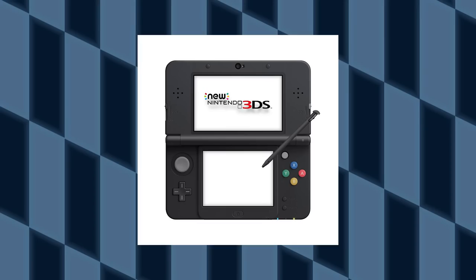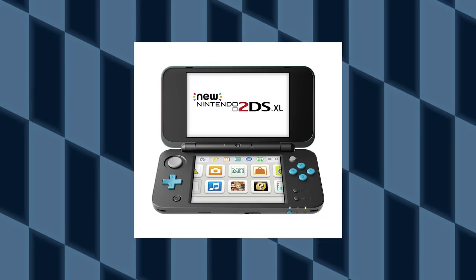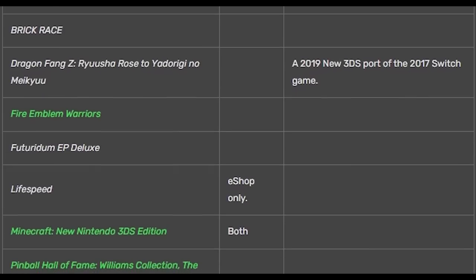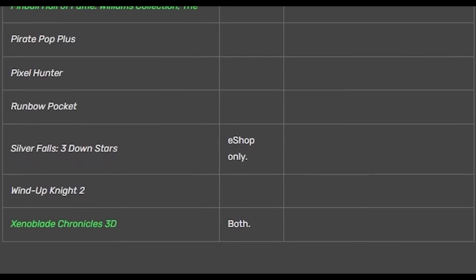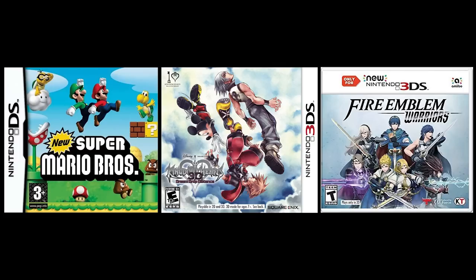The new 3DS — possibly the last DS that'll ever be released. It's region locked like before, with an XL version and also a 2D variant that only comes in XL. There are only 16 games that exclusively work on the new 3DS, but it is backwards compatible with 3DS games and DS games, so you won't be stuck with just 16 games. It is a shame what the smartphone industry has done to the DS line.